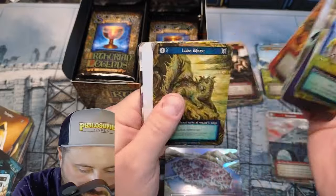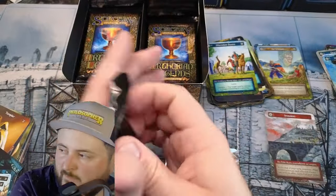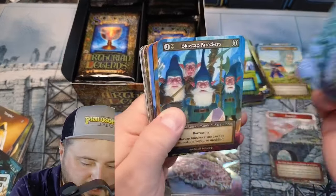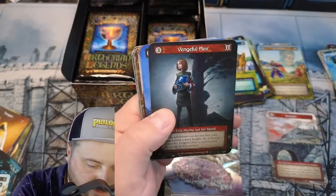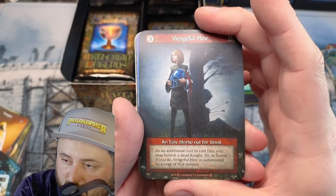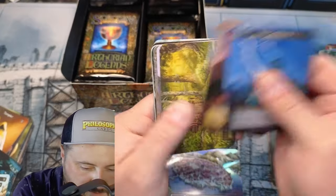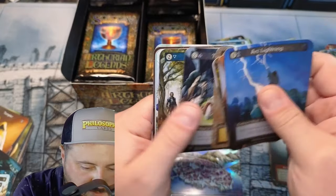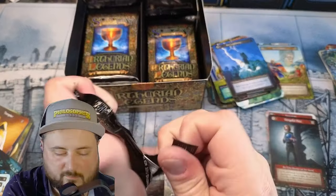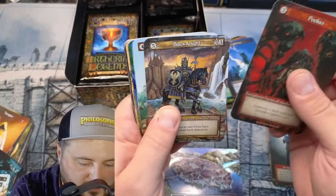Charge. Lake, Joust. We got our Book again. Blue Cap, Vengeful Air. Out for Blood — someone does a copy of that minion. Tax Collector and Lumbering, Duel. Boom! Pukus. Oh, we got a foil — I just really want a Merlin foil. If you can make that happen, world.